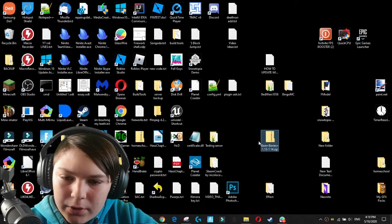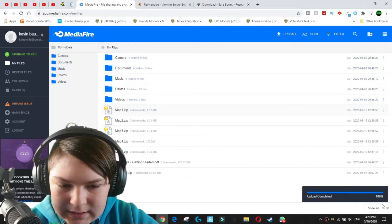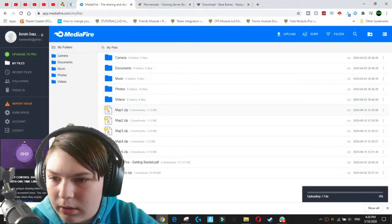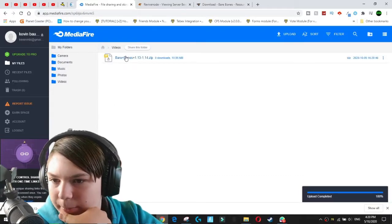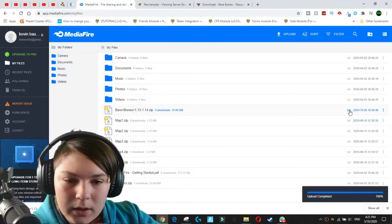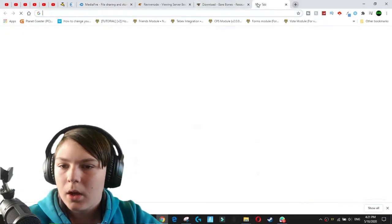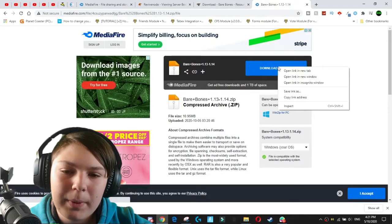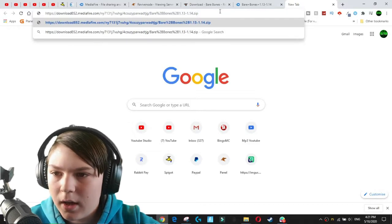What we're going to do now is upload this to Mediafire. You come over to your Mediafire account — an account is free and easy to set up — and just drag and drop the zip file in. Once you've uploaded it, press the little icon and hit Copy Link. It will open up a page where you hover over the download button, right-click, and hit Copy Link Address. Change it to HTTPS — and this is the link you want to copy.